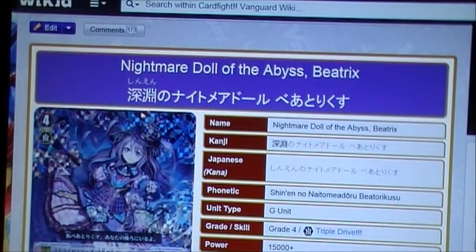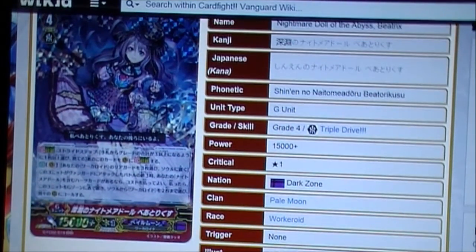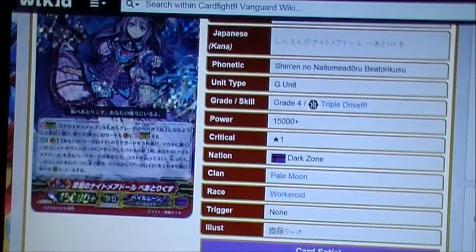I really like the Nightmare Dolls, so it's going to be interesting to see how this card can work. It's a V unit, grade 4, triple drive, 15,000 power plus, one critical — Darkzone Pale Moon Workaroid.